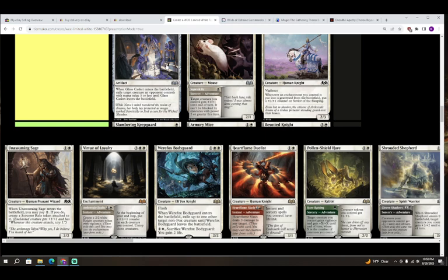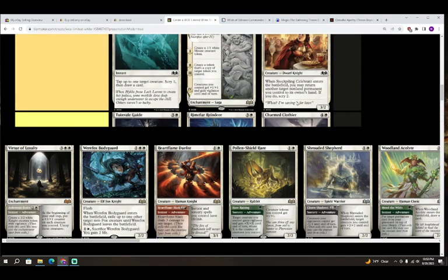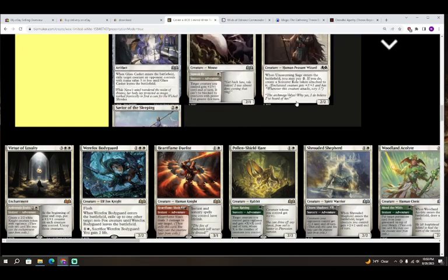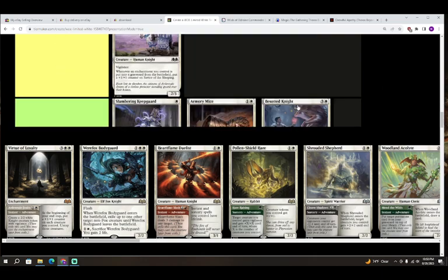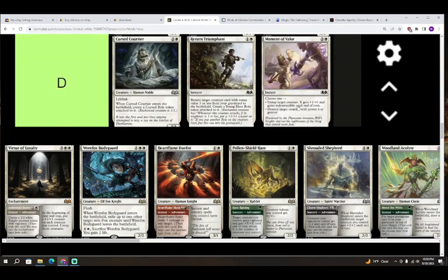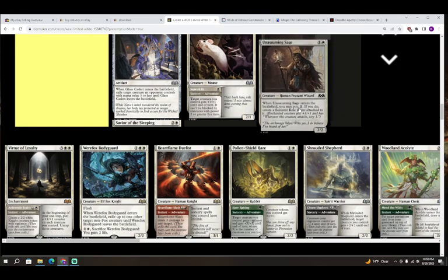Next up we have Unassuming Sage — one colorless and white for a creature, Human Peasant Wizard, a 2/2. When it enters the battlefield, you may pay two; if you do, create a Sorcerer role token attached to it. It's basically a kicker card. I thought it was a C, but since the role token is only attached to it and not another creature, this is actually a D — it's almost worse for the role to be stuck on itself.